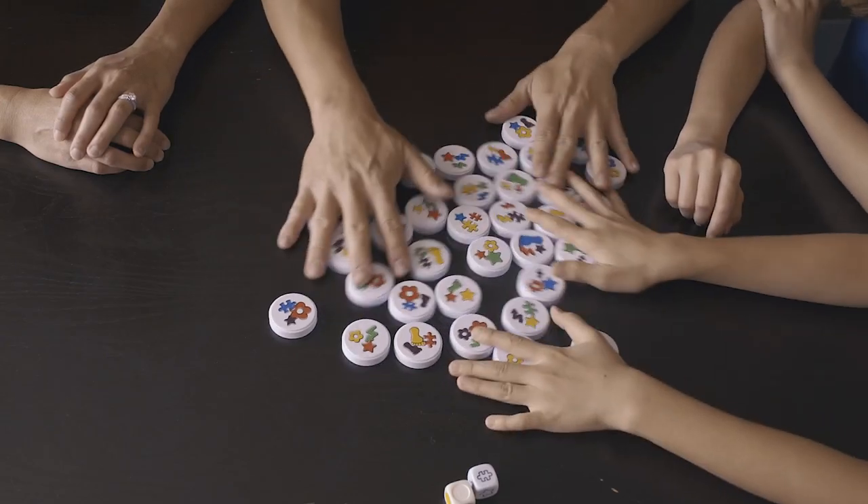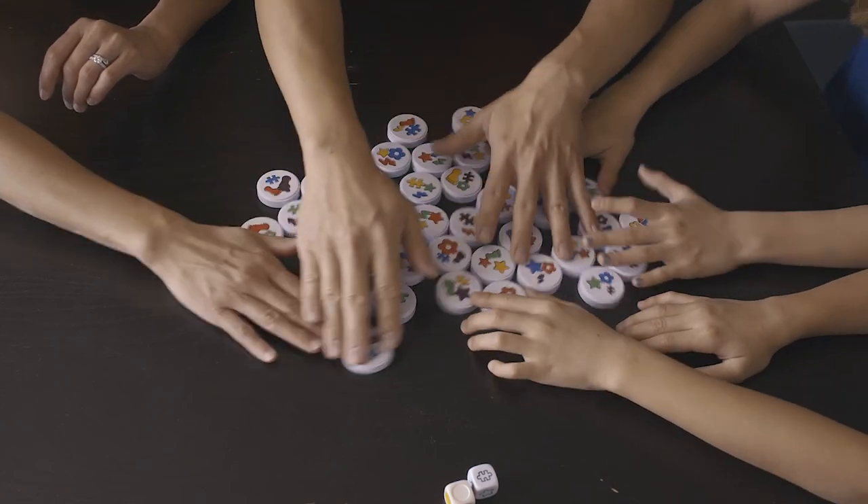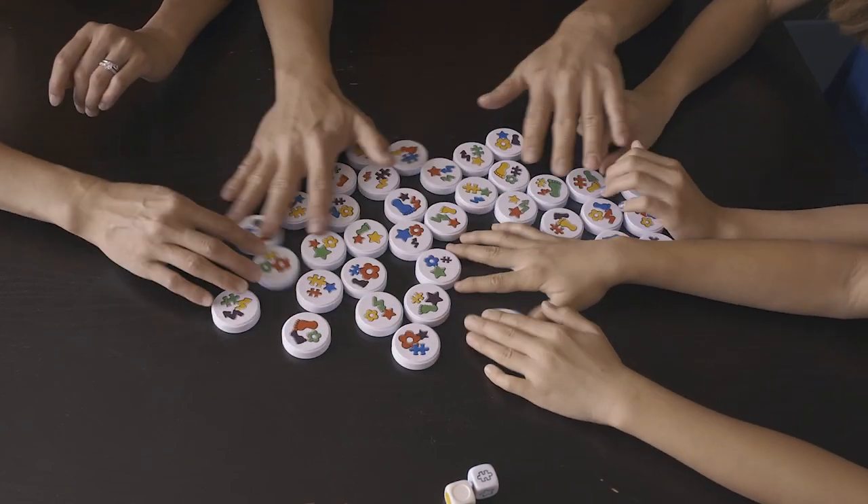Let's set up the game. Spread the magnetic discs on a table so that they are within easy reach of all players and the colored shapes are visible. Now we're ready to begin.